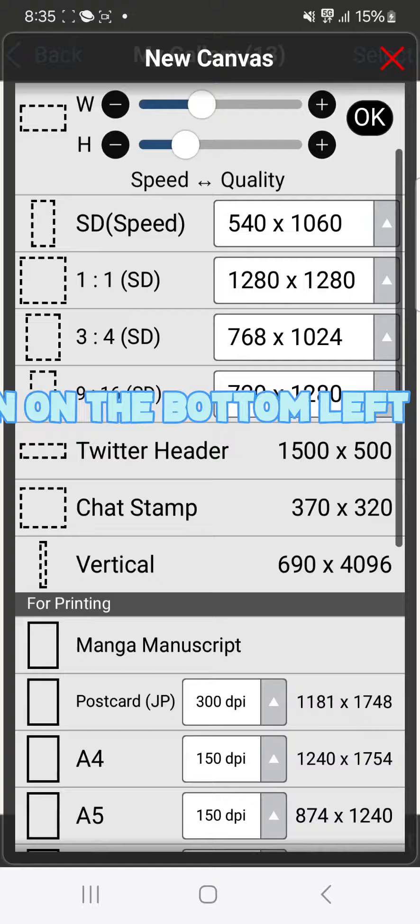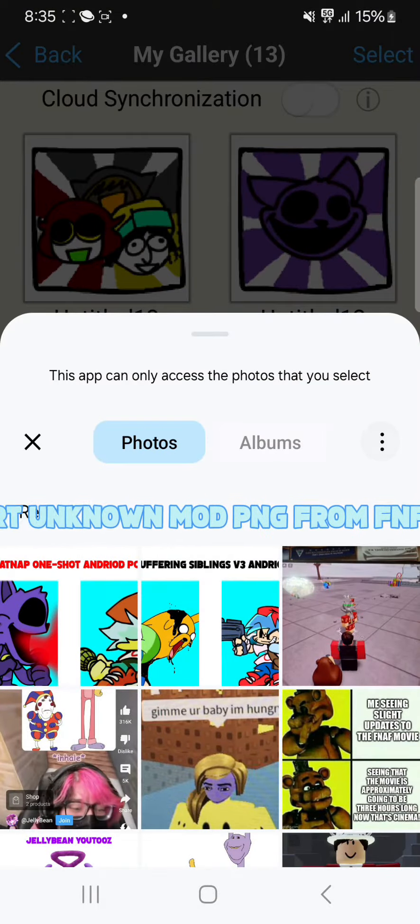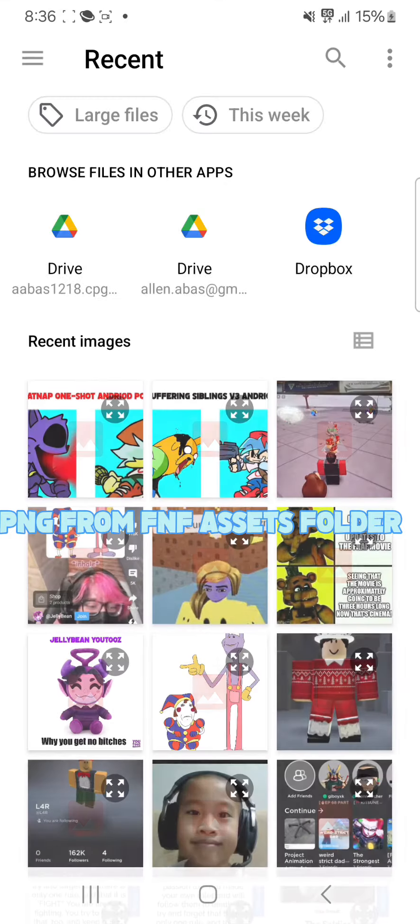Press the plus button on the bottom left. Then import Unknown Mod PNG from the FNF Assets folder.